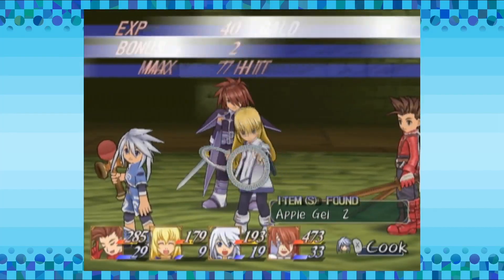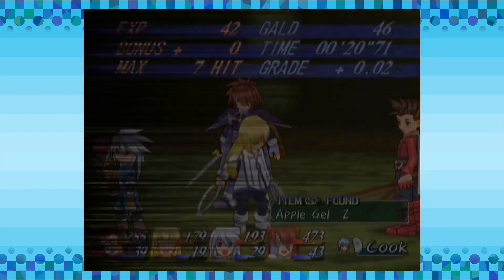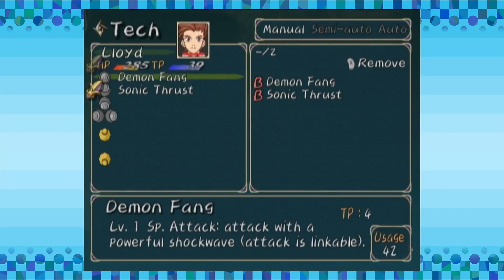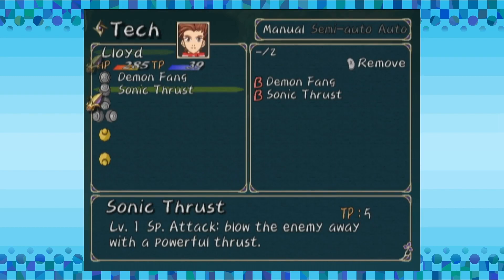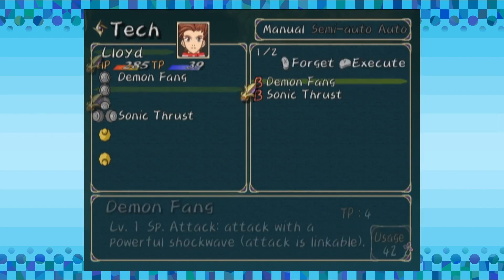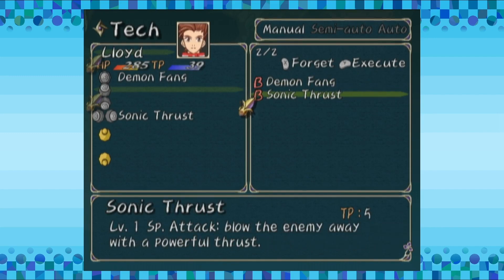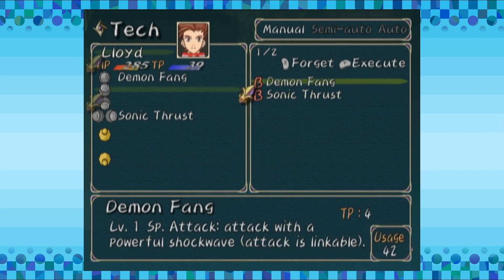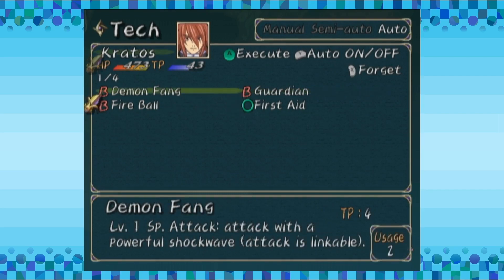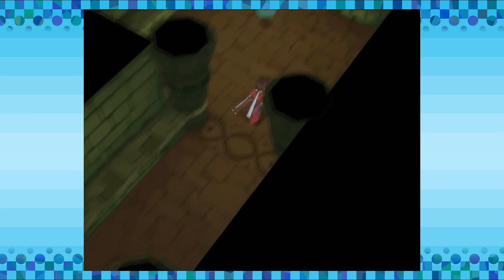Do I have to set it? I don't know what direction it's set to. Two apple gels — I'll take it. So yeah, when you have a new tech you should really go to your menu and set it. The more you use techs, it actually tracks, and that's how you learn spells and whatnot. Kratos has spells too — keep that in mind.